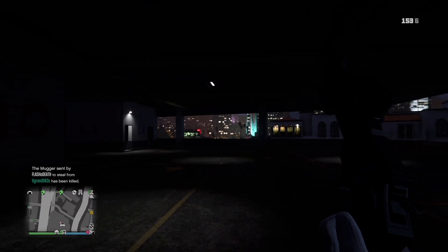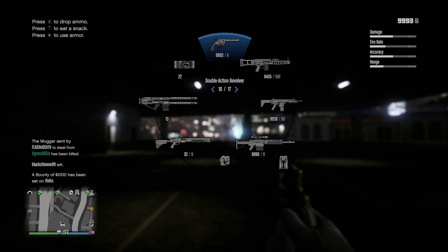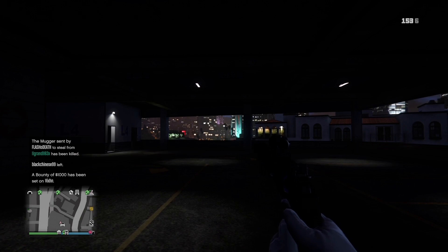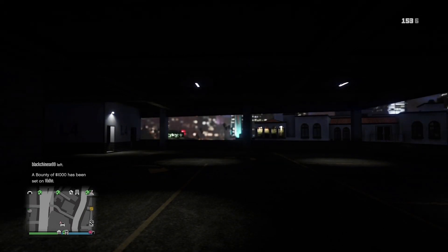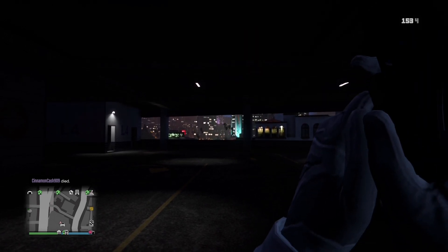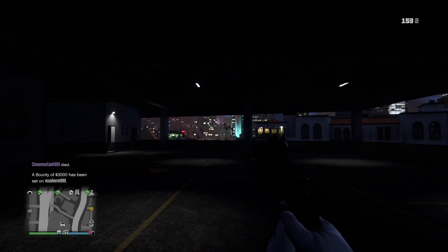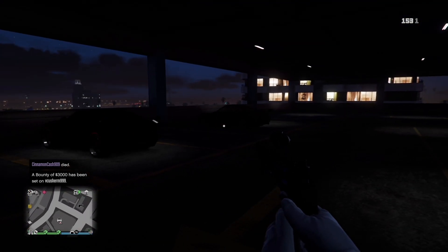While in first person, pull up your weapon wheel then simultaneously press right bumper and right trigger. And it's just that easy. Now empty your revolver until you have one remaining bullet, then press the trigger.